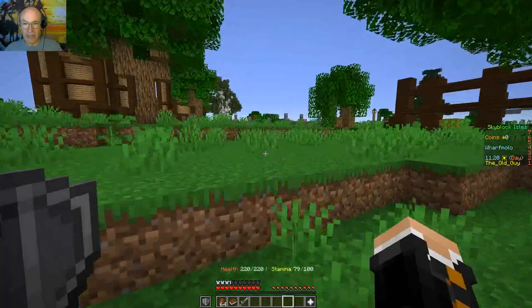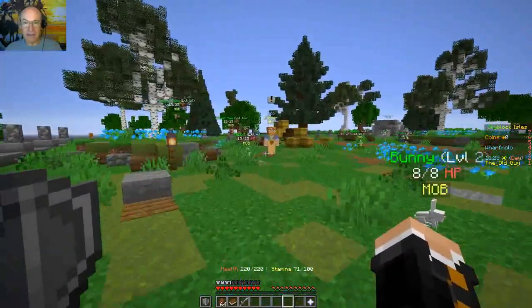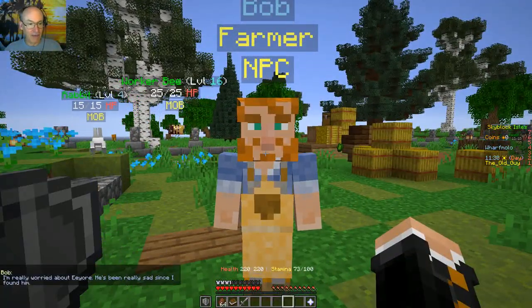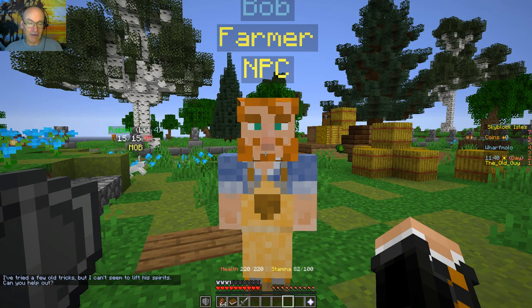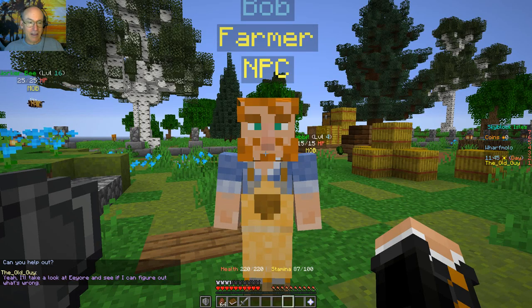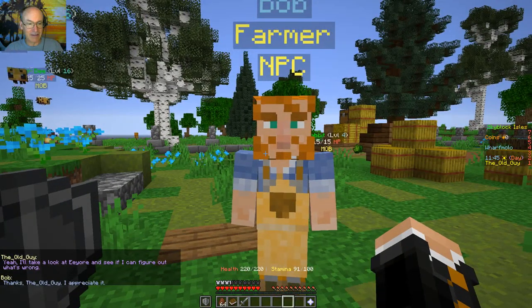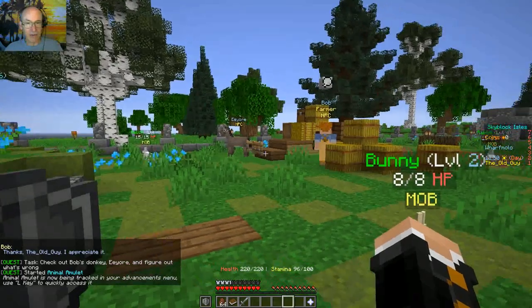Hey Bob. He's worried about Eeyore. It's been really sad since he found him. Tried a few old tricks but can't seem to lift his spirits. Can I help out? Yeah, I'll take a look and see if I can figure out what's wrong. Started the animal quest — it's now being tracked. There's Eeyore. Hey Eeyore, how you doing buddy?